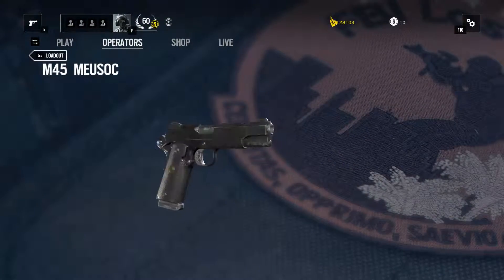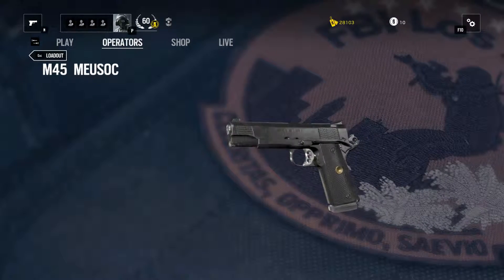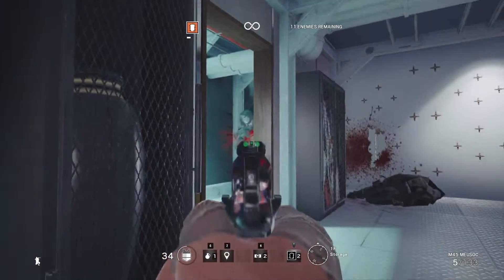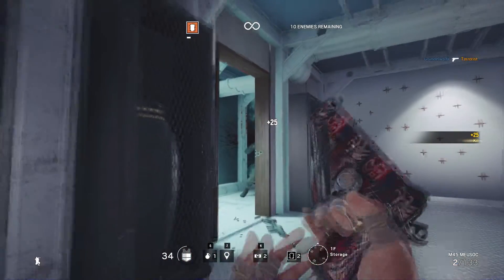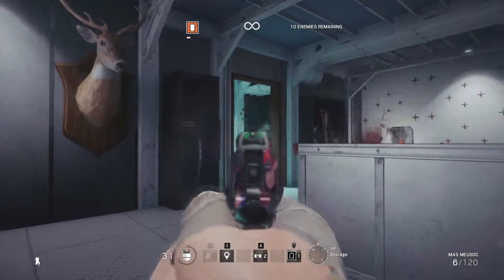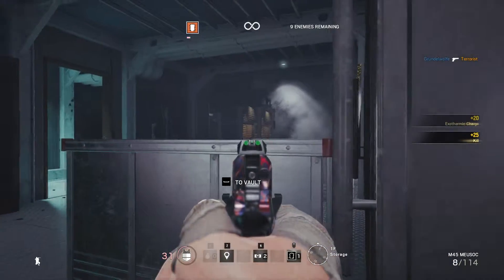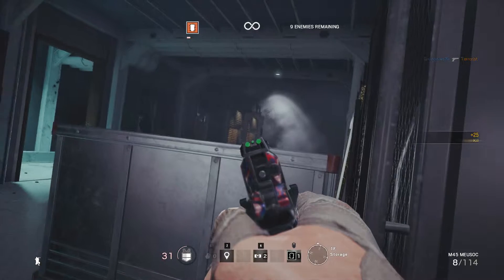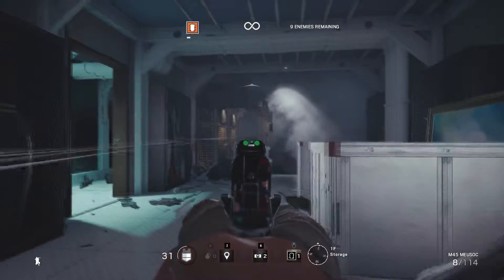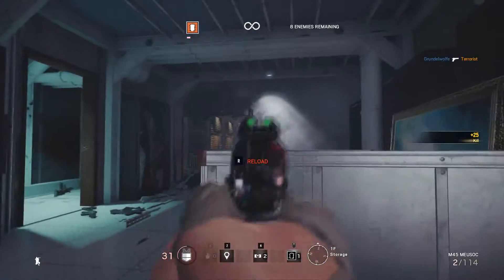Now onto the secondary weapons. The first pistol available is the M45 Musoc handgun. It is a single-action, recoil-operated, semi-automatic pistol chambered for the .45 caliber ACP cartridge. Its design was inspired by the M1911. This pistol has been the standard-issue sidearm for the Force Recon United States Marine Corps' Marine Expeditionary Unit since 1985. It works well as Thermite's go-to secondary weapon — it packs a big punch and has high stopping power, and it's a great weapon to lead with if you go into a breached room and feel comfortable using the iron sights.